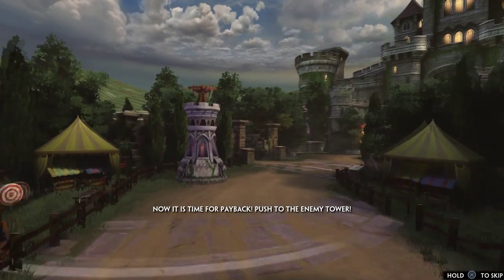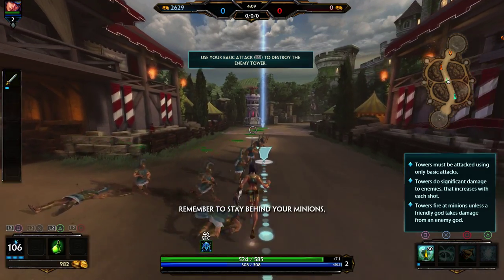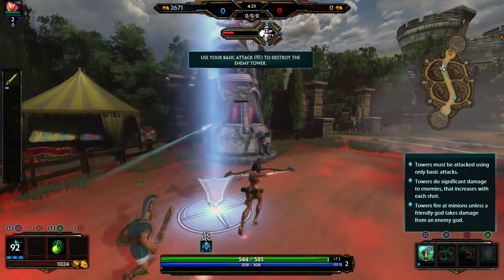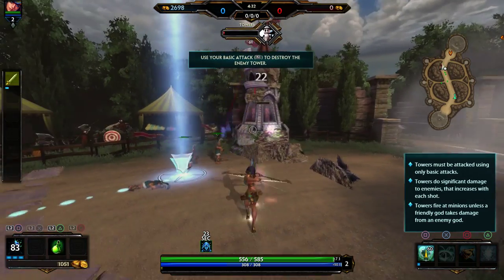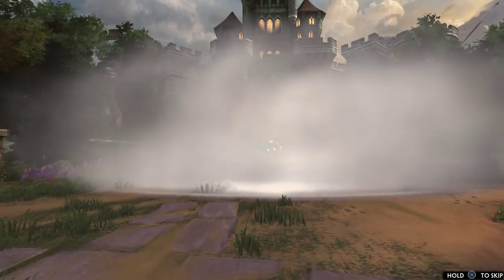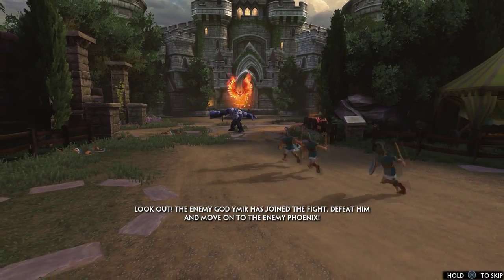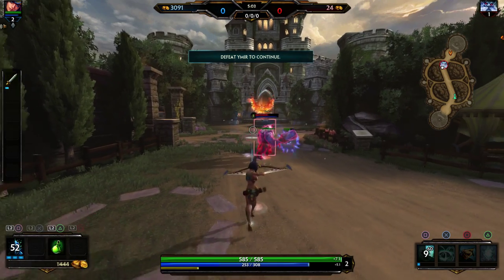Now it's time for payback — push to the enemy tower. Ooh, we're on offense now, let's do this! Remember to stay behind your minions so that they take the brunt of the tower's attack. If the tower targets you, fall back out of range. I guess that little number below the red bar was its hit points.